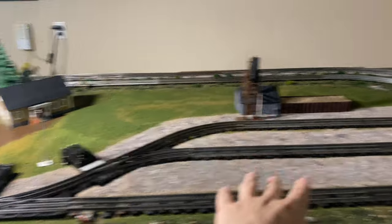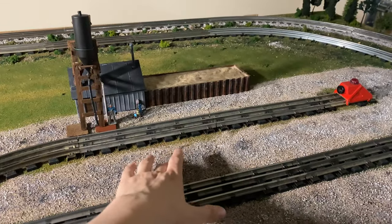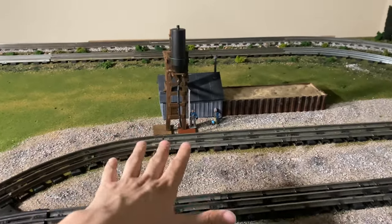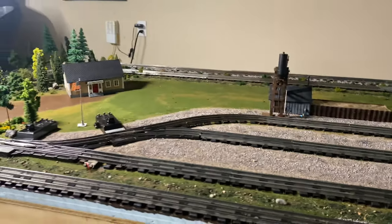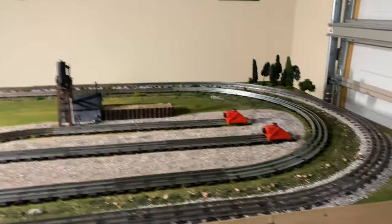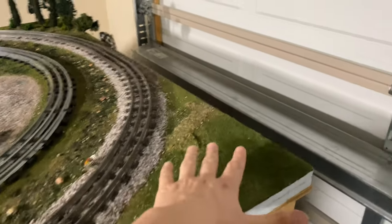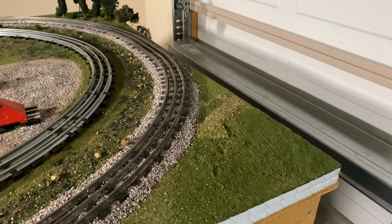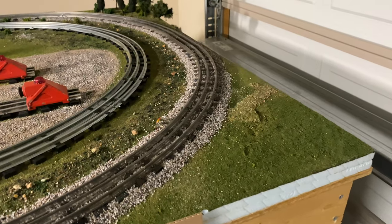For this section of the table, the only thing I have planned is I'll get a water column right about here just to have it match up with the sanding tower. Moving away from the actual yard scene, we're going to be moving to the other front corner of the table — this plot of land right here is definitely undecided. I have no idea what I'm doing yet. I might do a little farm scene, might put a burning building — I'm not a hundred percent sure yet.